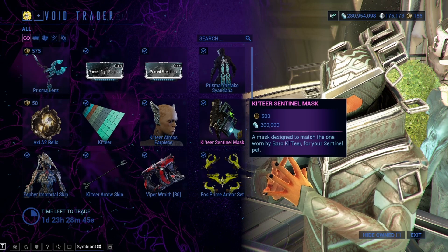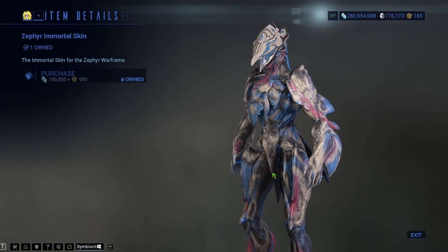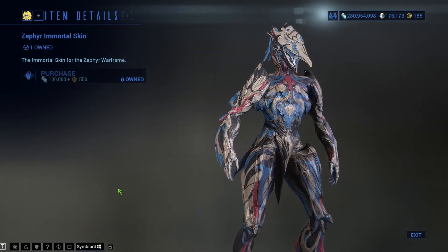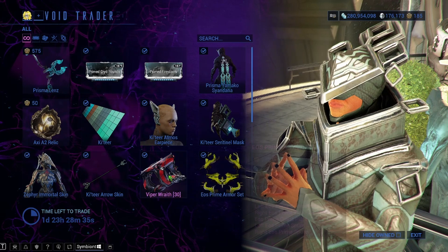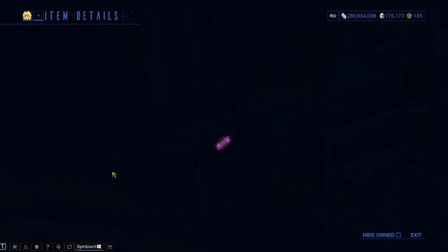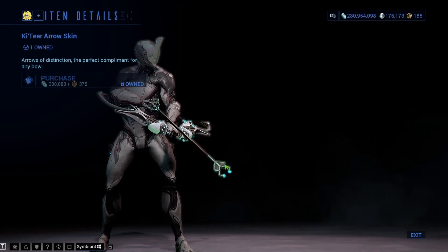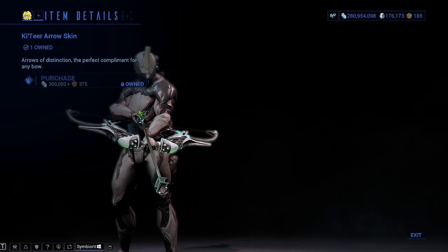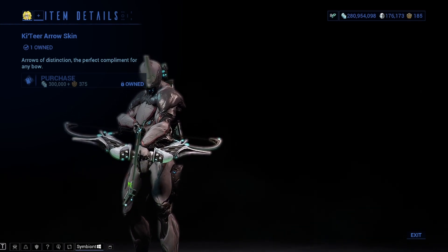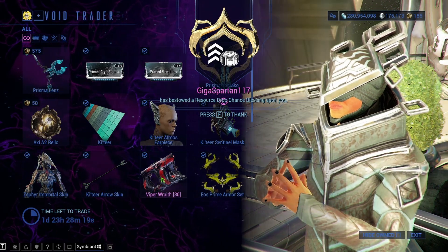We have the Couture Atmos Earpiece, Couture Sentinel Mask, and the Zephyr Immortal Skin. It's looking good, so if you play Zephyr or you're looking for a skin for her, you can go for that. Couture Arrow Skin — what's great about this is unlike some other arrow skins that come around for events and disappear after you shoot an arrow, this will last forever. It's a skin for your arrows 24/7 all the time. That's a cool skin.